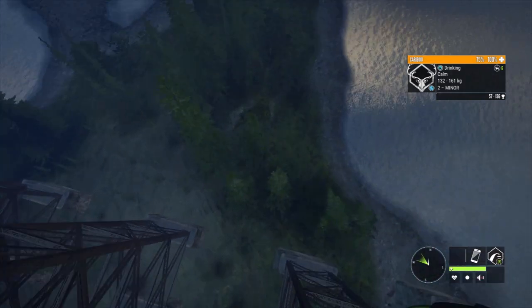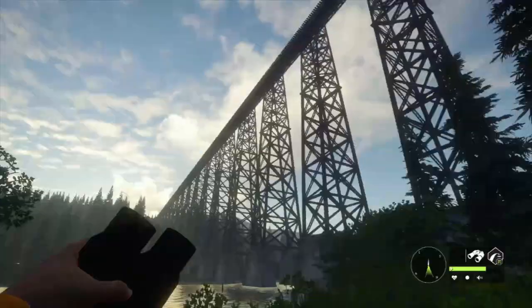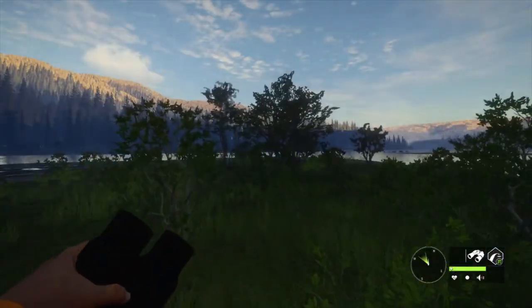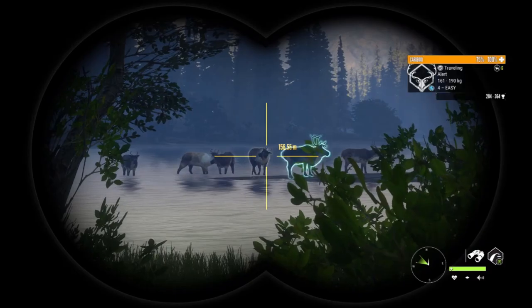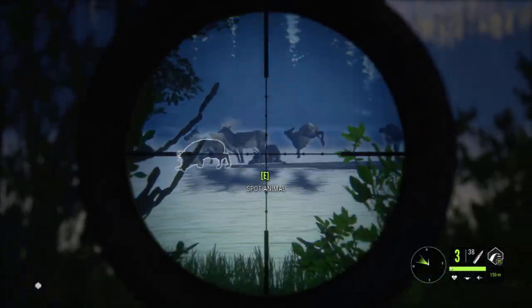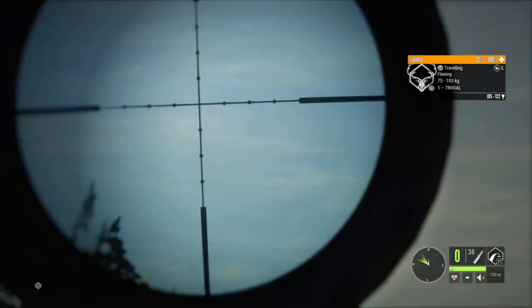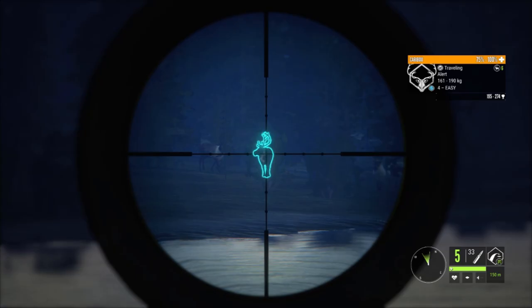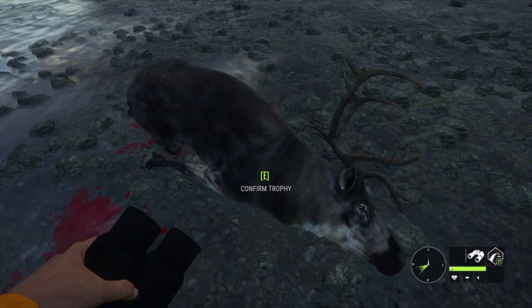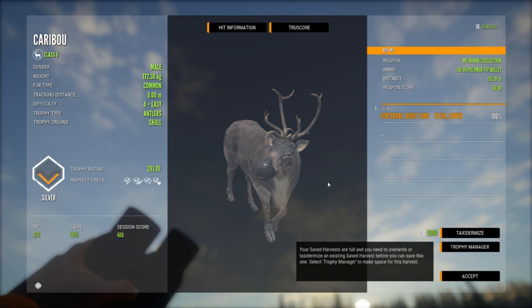We'll drop down here first — oh my god look at the trees, they look awful. That bridge jump is a lifesaver; I hope they never patch it because it's very handy instead of going all the way around. They made it so you can't put tents on the bridge or roads anymore, so we should probably hurry this up. We got two down — he's going down too. These deer are probably the worst looking ones we've seen so far compared to the moose and the bear, but they don't look terrible for really low settings.